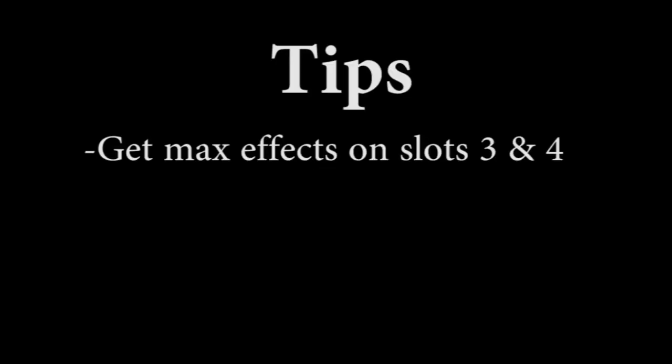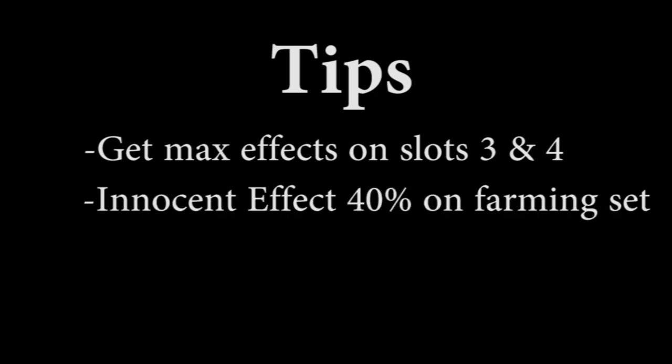We're almost done. Last, I'll give you a couple of tips you should take into consideration before spending your resources. Get max effects on slots 3 or 4, and then start using the re-alchemize button. These have more possible results than slots 1 and 2, which means it's more difficult to get the specific effect that you want. You can also use alchemy on your training and HL equipments — for this you want to get the maximum effect on slot 1, the other effects are irrelevant.